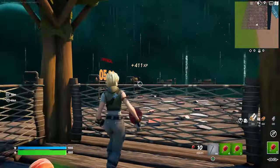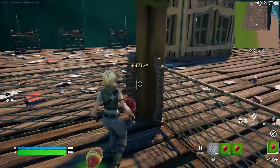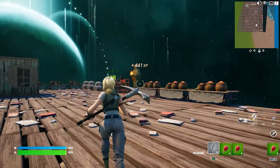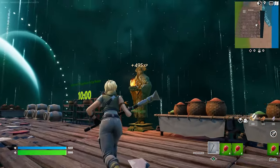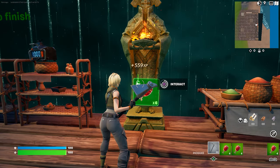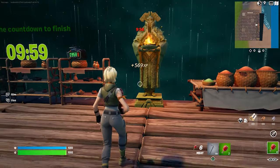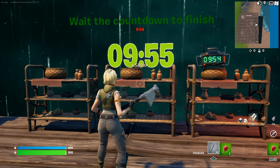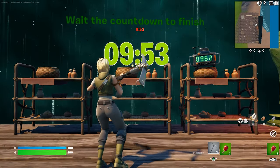Once you guys have all of them — just like this — awesome, we grabbed all of them. Once you guys have done that, you're gonna follow me over here and you're gonna see this kind of statue character. You're gonna click interact right over here, and it's gonna take some of the chickens from our inventory. Now, something very important that you guys really have to do: